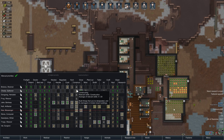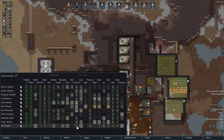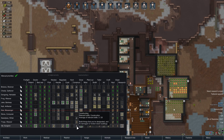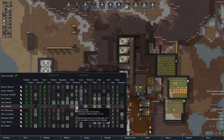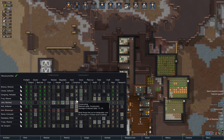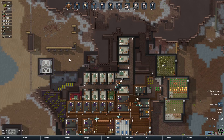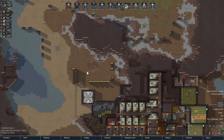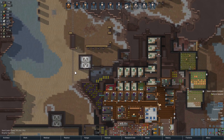Frog's not that good at construction, but Cheetah is pretty good. Trogo the weaver is at three. Frog, you've got a double passion for construction — so even though you're not that good, I'm going to put you down on that for a while. See if we can get some stuff built up here, get this area enclosed, and then think about what to do next.